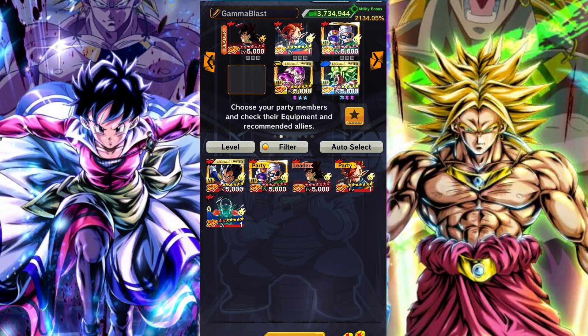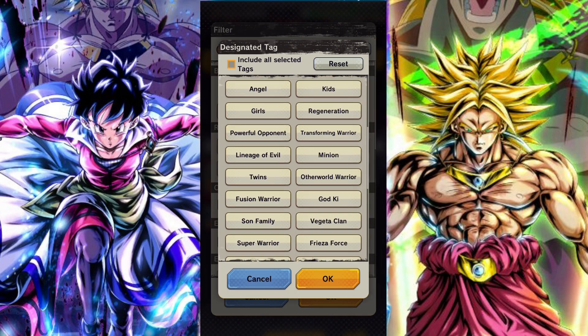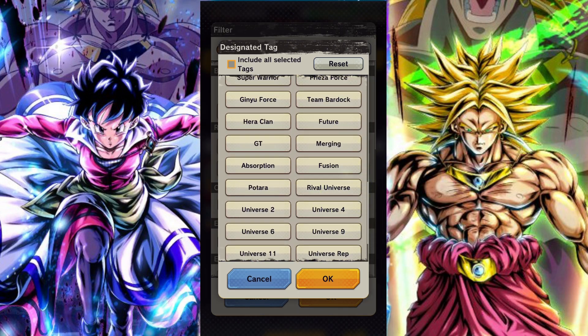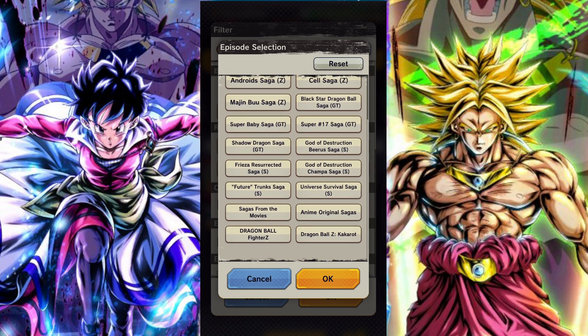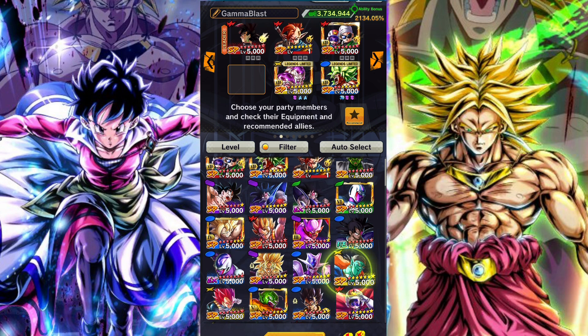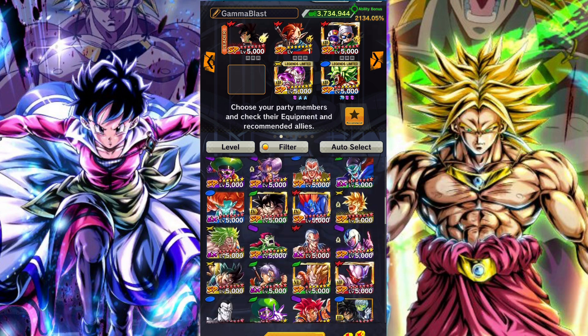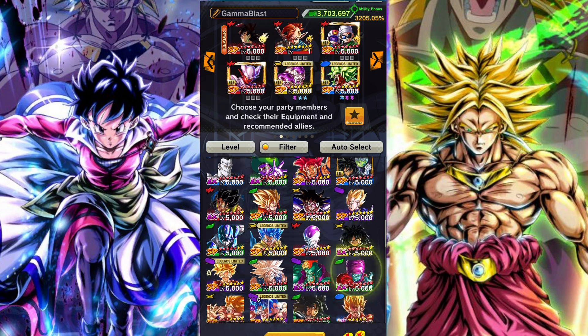Overall this team is not too bad, although I would probably suggest using stronger units — maybe like Red Vegeta or Red Burly if you do have them. You should always pretty much use the Premier unit if you do have them. If you are still struggling, the only other real way to help you out is to arts boost the characters.